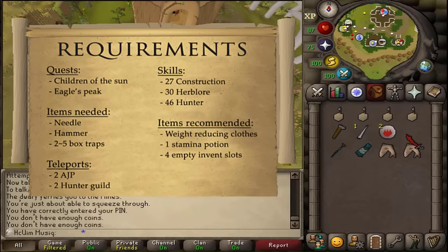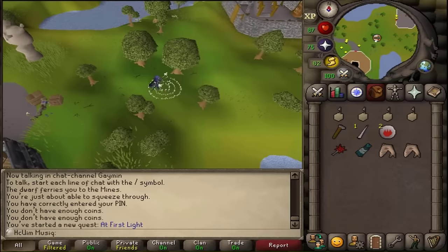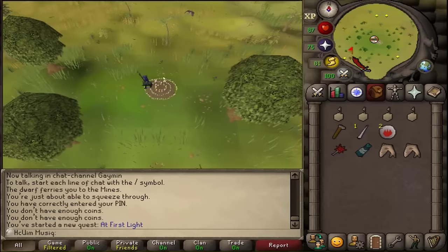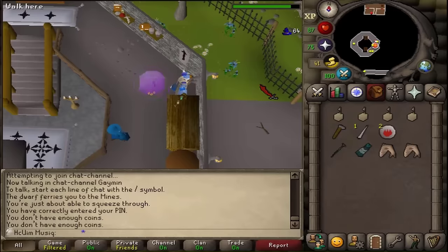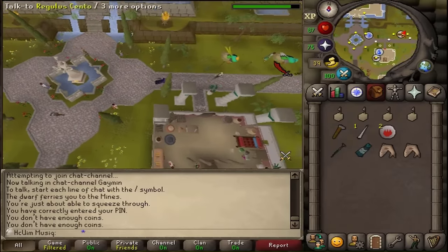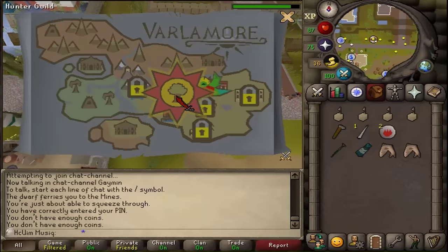For teleports, I'm going to be bringing 2 teleports to the fairy ring AJP, which will save about 30 seconds each, and also 2 teleports to the Hunter's Guild. The fastest way to get to the Hunter's Guild is by teleporting to Fortis and then taking the Quetzal, but this does require completion of Twilight's Promise.